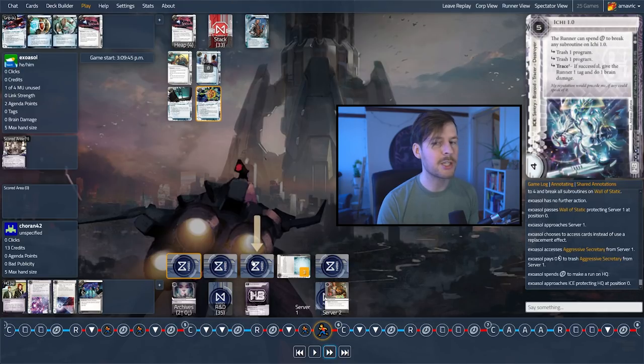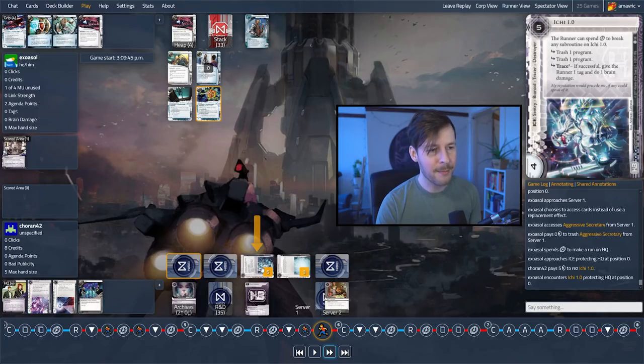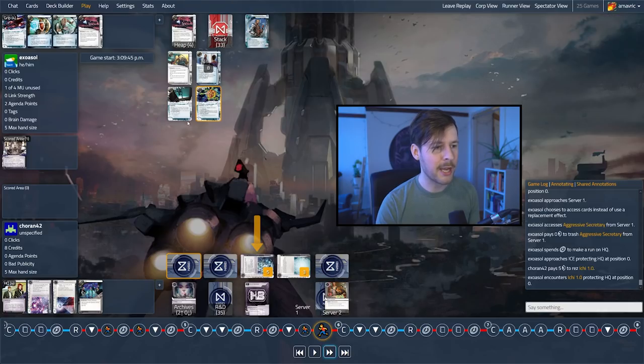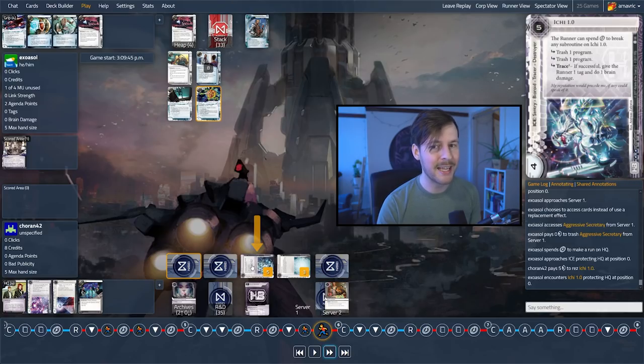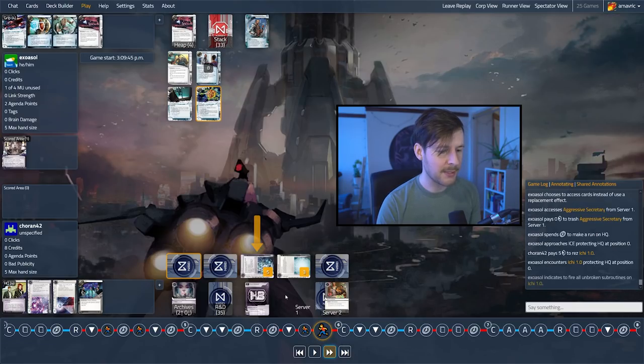And now we're going to run HQ — and this is such a perfect example of why if you're going to face-check unknown HB ice, one of the best times is first click. Because this is the exact beautiful situation where Ichi 1.0 rezzes easily for five. Exosol can't deal with any of these subroutines with their clicks. So not only do they have no money, but they're going to trash both of their programs and take a tag and a brain damage. I'm really excited to see what Koran does with that tag.